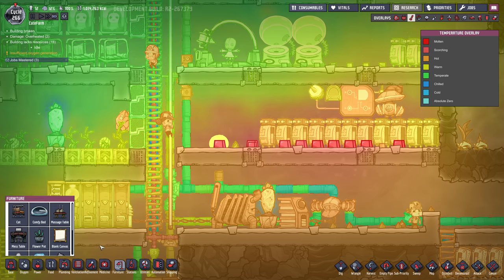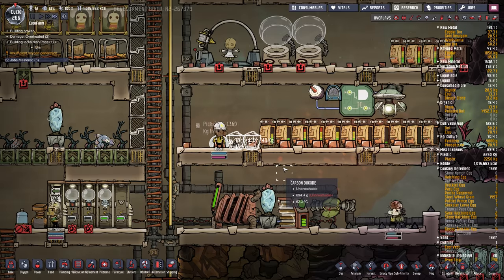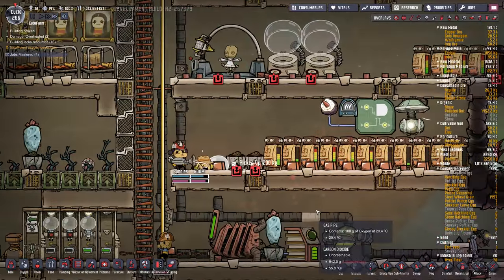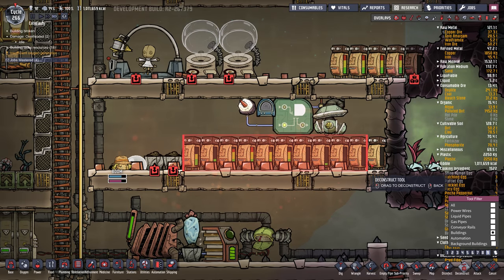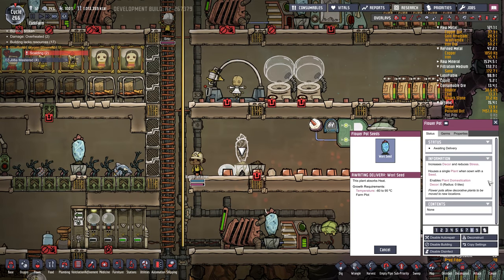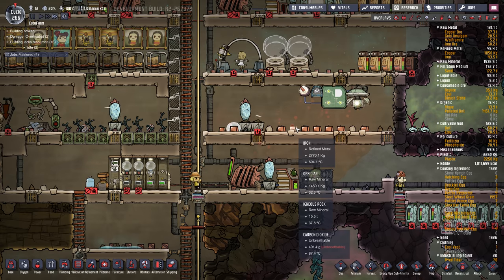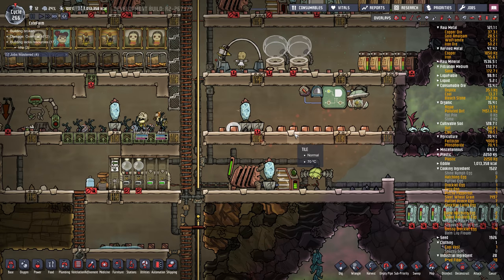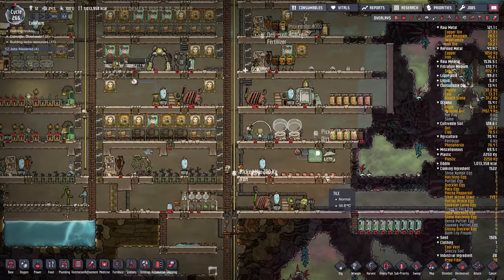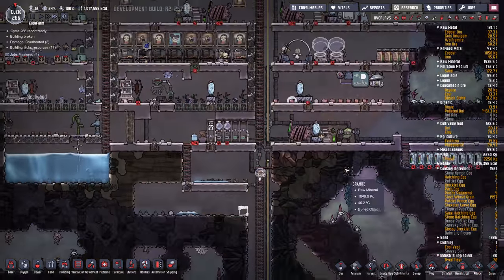We need some cooling here really badly. This is a disaster. I don't want any storage here at all — just get everything out of the base. They're all scalding. What a disaster. I need to go get some more wheeze warts. They're slowly getting rid of it. That was bad news. What do I have in these containers? Dirt — that's fine. Look at this — 1100 degrees.